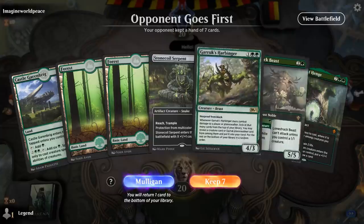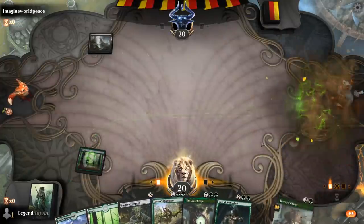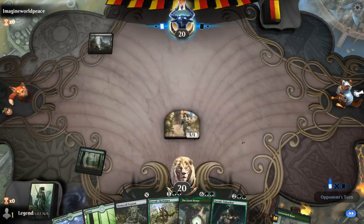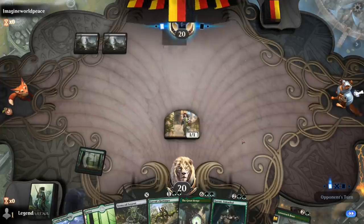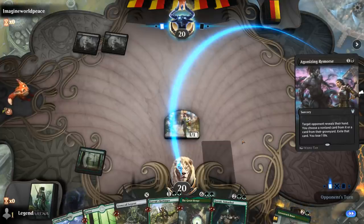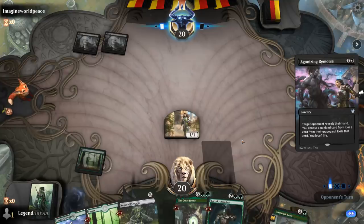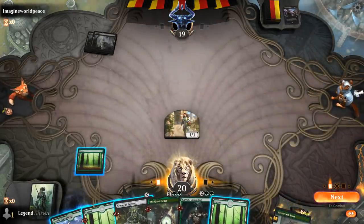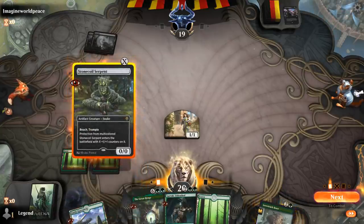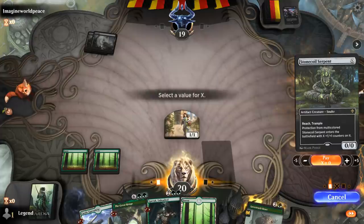Game five: we're on the draw with a reasonable hand, so we'll keep. Turn one Heart's Desire, turn two I could play Serpent. Another Mono Black opponent — Agonizing Remorse might take away the Harbinger, which can be pretty difficult for them to deal with, although Great Henge and Garruk can also be annoying for a Mono Black deck. They take a Harbinger. Let's keep up the pressure with the Stone Coil — it's also an even creature, so it balances out Lovestruck Beast being odd. Play Stonecoil for two.